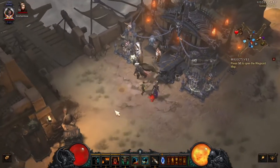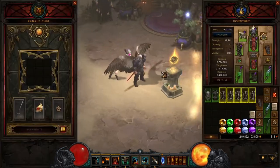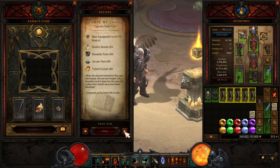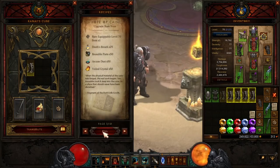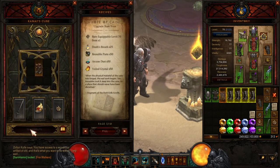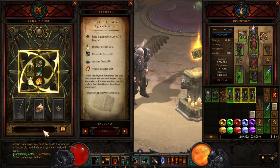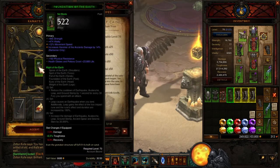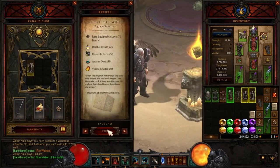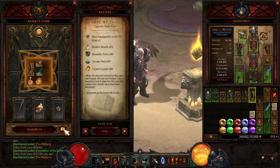This is an excellent way if you want to get your set dungeon done and you don't have the other set that you want to do. Just take and use the recipe to upgrade your rare item — this is a lot easier. I got a different pair of boots that time, but there's one set item — Foundation of the Earth. This is a really good way to do it. Let's see if we can get Immortal King.